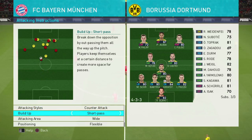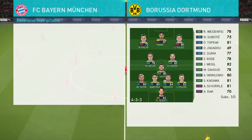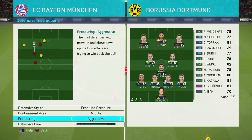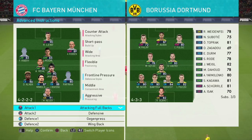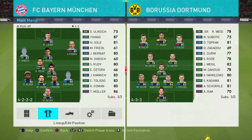Attacking instructions: counter-attack, short pass, wide, flexible support range. Defensive instructions: frontline pressure, middle, aggressive, eight for defensive line, and two for compactness. They did actually play a very counter-pressing style, which they sort of copied from Jürgen Klopp's Borussia Dortmund. Attacking full backs just to emphasize Alaba and Rafinha going forward. Defensive instruction on Javi Martinez just to make sure he doesn't go wandering. I've also gone for gegenpress, and Robben and Ribery were expected to track back the opposition full backs, so I put wing backs on for those.